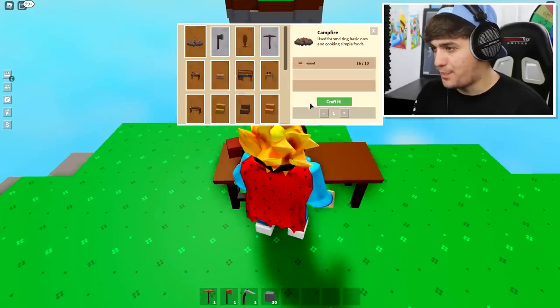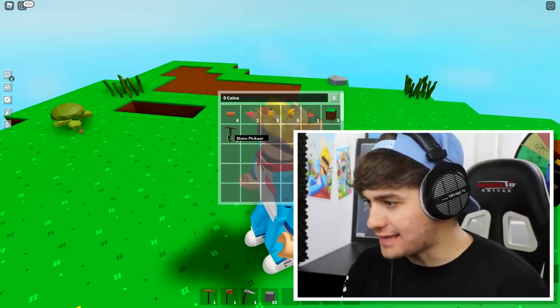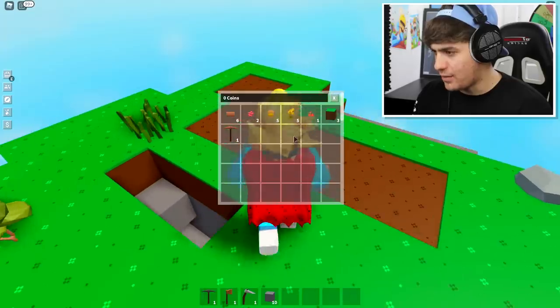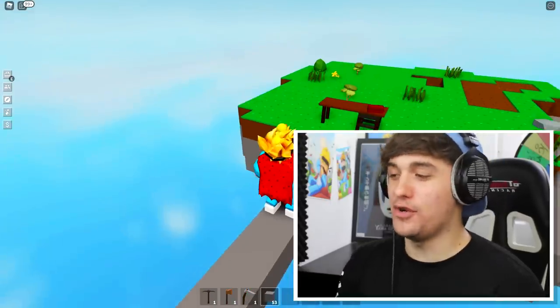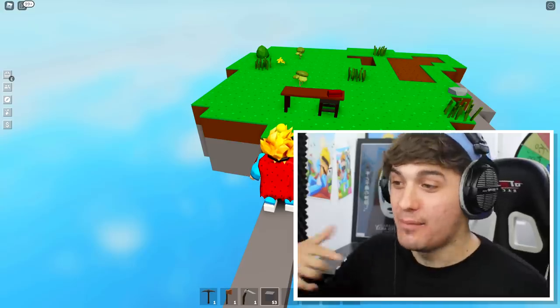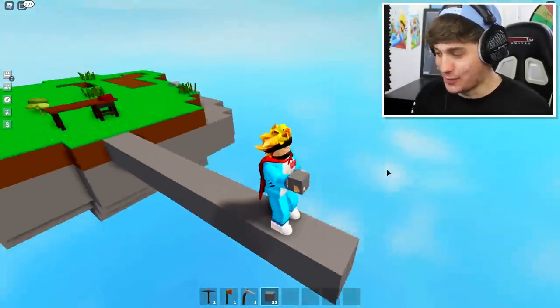Let's craft ourselves a better little stone pickaxe! That is so pretty! Can I put this one away and equip this one? Oh, I'm so good at this game. Wait, did I not plant my wheat? I'm supposed to have planted these already! There we go, just like that. So my next task that I want to do is start actually terraforming and shaping my island. But before we do that, it is time for us to make our way to the portal!